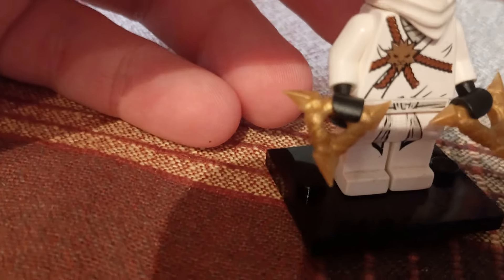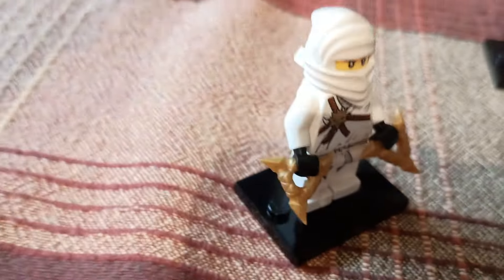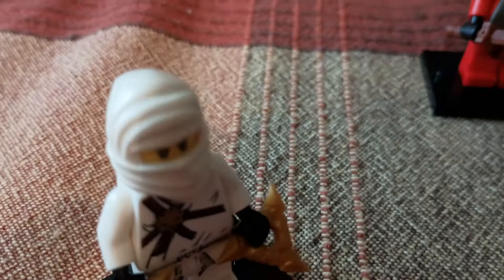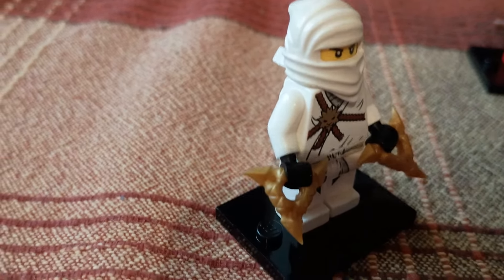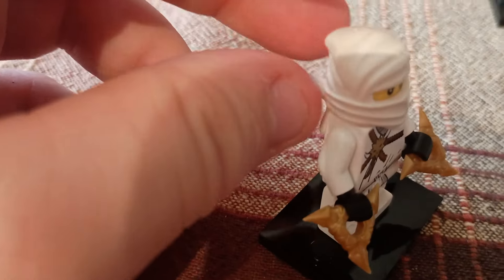Here is OG Zane, and these are actually the wrong shurikens. These are the wave six shurikens where they gave them those cool handles. The handles used to be entirely smooth — I have a couple of the originals but I can't find them anywhere. So I'm just using these because I've got a ton of them and they fit well enough. I'll order some of the actual ones on Bricklink, but until then these will do.